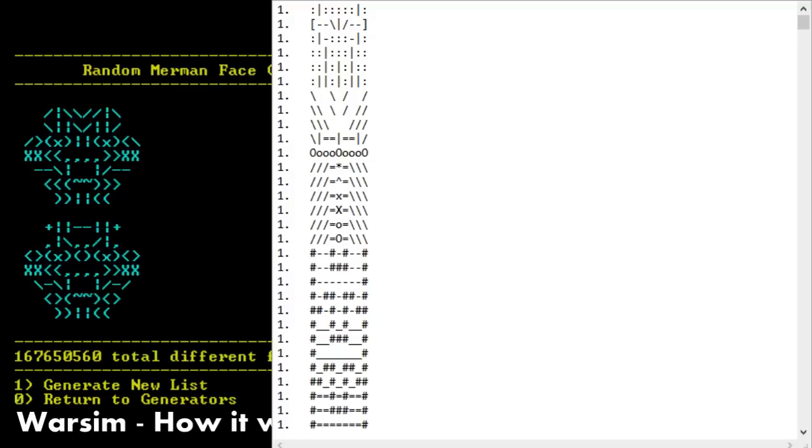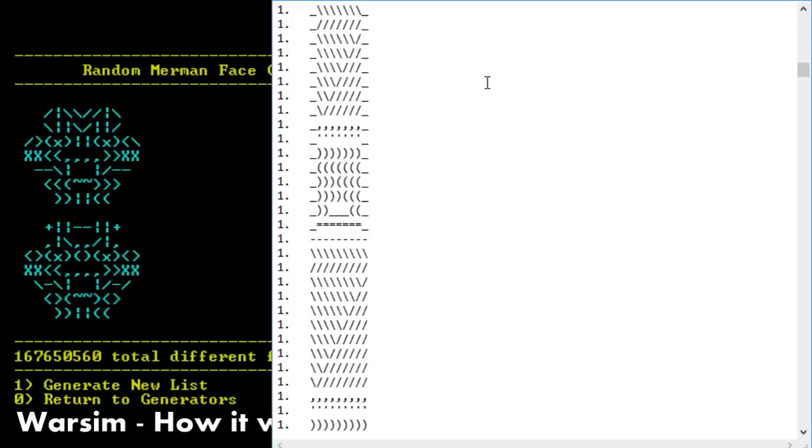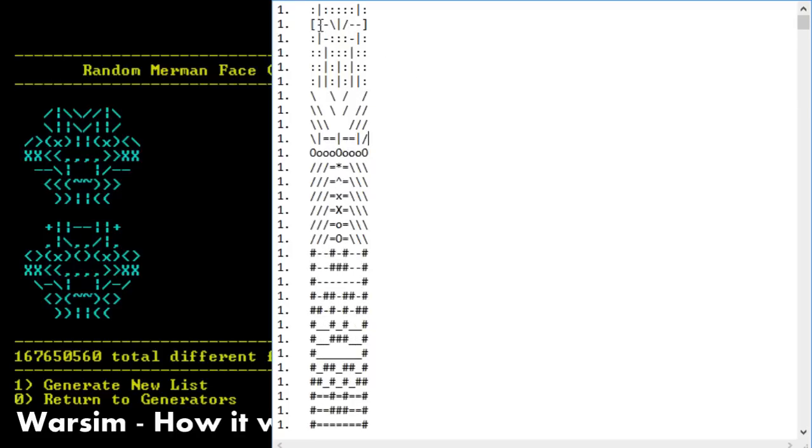So this is the first file, Face Zero. We're going to try and find the Mermen. To explain the file — what probably looks like jargon — everything is isolated by line. First, we have a number which indicates what kind of race this face part belongs to. Number one, of course, is humans. So this is a human face part.